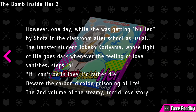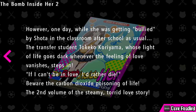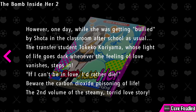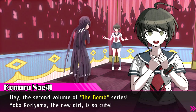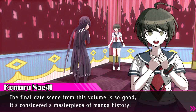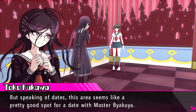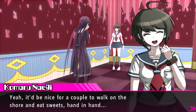Whenever she realizes she is falling in love, she asks Shoda to bully her to keep the flames of passion away from her bomb. However, one day while she was getting bullied by Shoda in the classroom after school as usual, a transfer student Kokeko Koryama, whose light of life goes dark whenever the feeling of love manages to step in, says 'If I can't be in love, I'd rather die.' The second volume of this steamy torrid love story - amazing. It looks like shit but it's a masterpiece of manga.